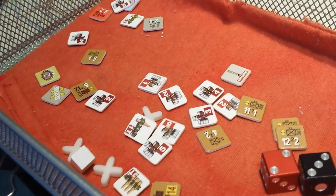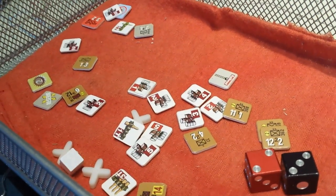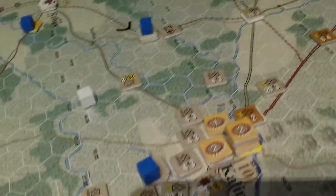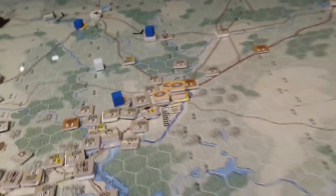Some landed on the 5 side, some landed on the 2 side, but you get a feel for the expense involved there. The other losses came from the tragically poorly managed Kalinin front.